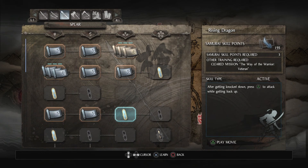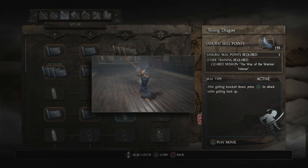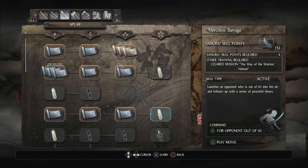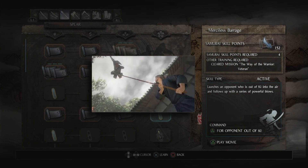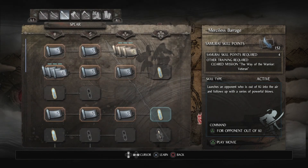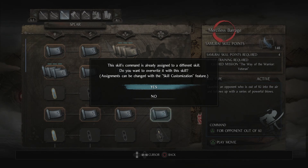Rising Dragon — after getting knocked down, press triangle to attack while getting back up. That's awesome, I definitely want that. Merciless Barrage seems really good: it launches an opponent who is out of ki into the air and follows up with a series of powerful blows — basically an enhanced grapple. I've seen it used against me, I want to try it. That replaces Grapple.